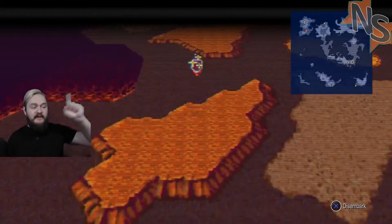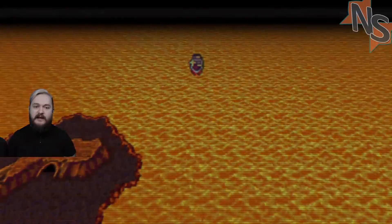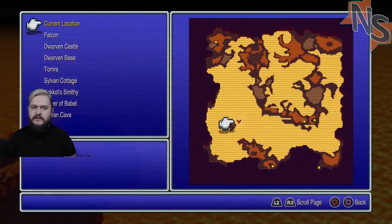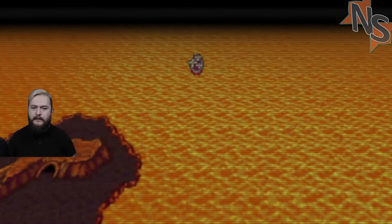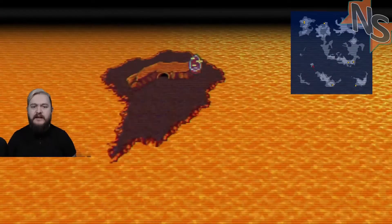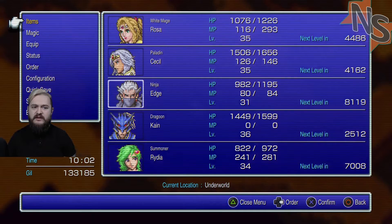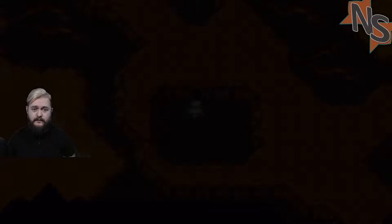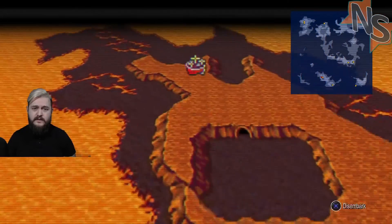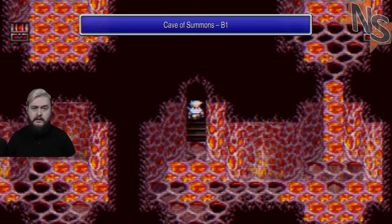That is not the pathway to the Land of Summons - that's the Sylvan Cave. There are two dots on the map up there: Sylvan Cave and Sylvan Cottage. That's most likely the sealed cave we have to go to. This is the sealed cavern. So the island here is the Land of Summons - Cave of Summons.